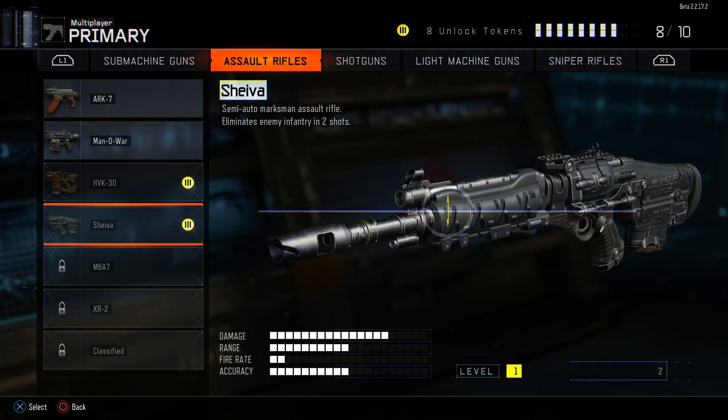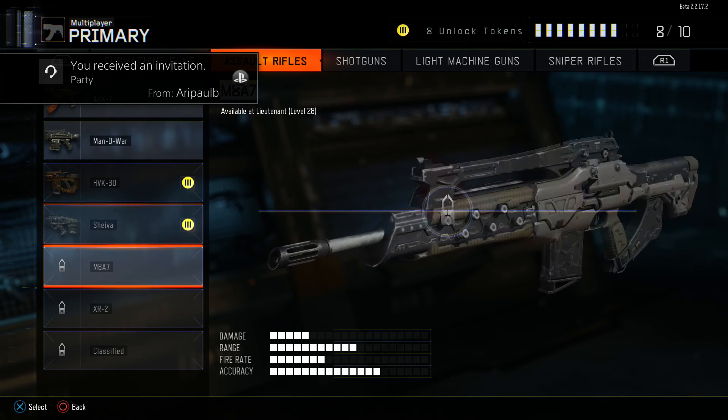The Shiva — this is Drifter's weapon and a lot of people's favorite. Semi-auto marksman assault rifle that eliminates enemy infantry in two shots — literally only two shots, that's insane. Damage is really high, range is pretty high also, fire rate is low. It's like the FAL — you just need to get used to it.